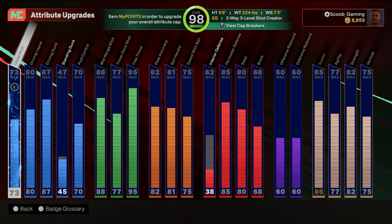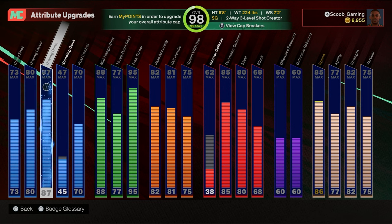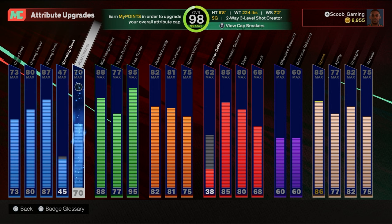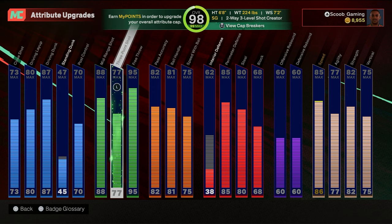Here are my animations for my Grant Hill build: 73 close shot, 80 layup, 87 dunking, 47 standing, 70 pulse control, 88 mid-range, 77 three-pointer. Let me tell you about the 77 three-pointer.